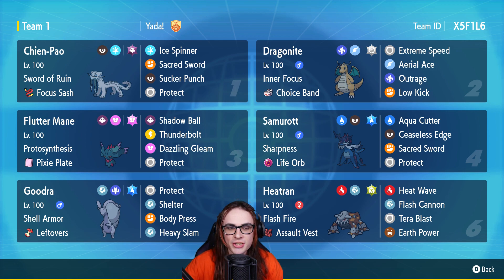Typically I lead off with Dragonite and Chien-Pao against most comps, but against cores such as Ursuluna and Cresselia or Armarouge and Indeedee, I typically go with Samurott instead of Dragonite due to how well it matches up into most of those Trick Room cores. I'll then use Fluttermane as a cleaner in most games, as it's a really strong special option that most teams in late game don't actually beat easily.